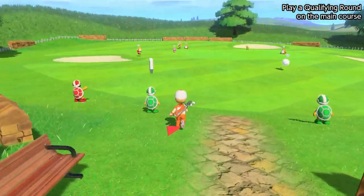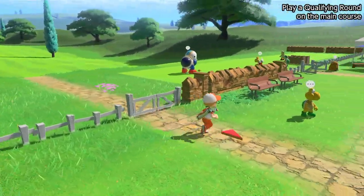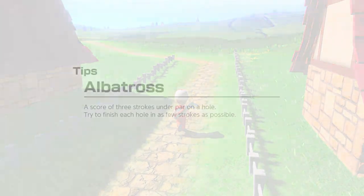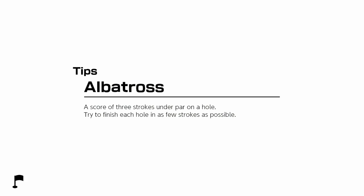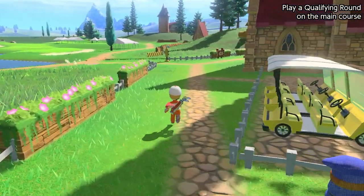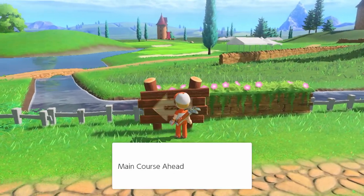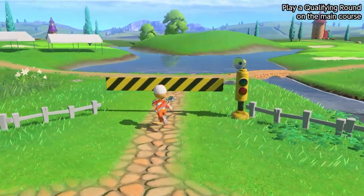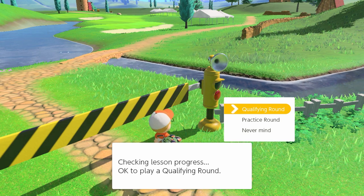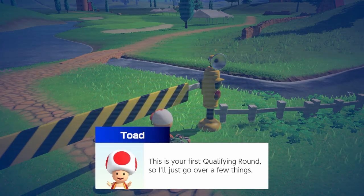None of these NPCs seem to have anything new above their heads — everyone has a speech bubble but not what I'm looking for. Let's head back to the clubhouse and see what they want me to do — some sort of qualifying round. Main course ahead! Welcome to the Bonnie Greens main course — checking lesson progress. To play the qualifying round — do I want to learn how to curve shots before starting? Nah, I think I know how to do that.